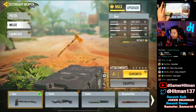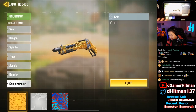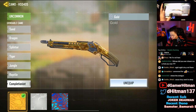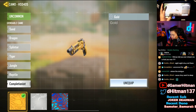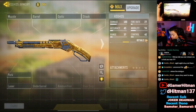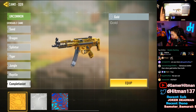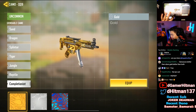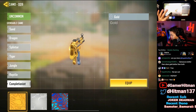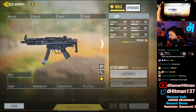Before number one, here are the honorable mentions that didn't quite make the top 10: the HSO was very close but has a lot of silver non-gold parts that make it look a bit odd. The QQ9 was really good but the mag and barrel in the middle hurt it. The MW11 pistol was actually really good too. Other close ones include the Outlaw, MSMC, RPD, BY15, and the KAN.